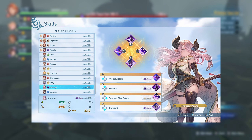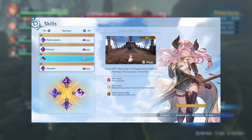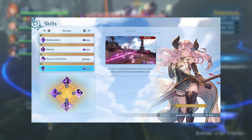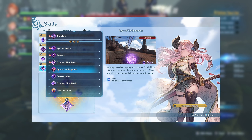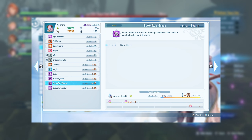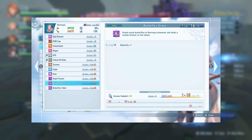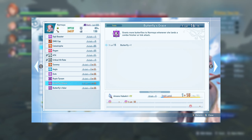Narumaya uses the standard player build of Kyoka Suigetsu, Setsuna, Dance of Pink Petals, and Transient. You can swap Transient with Apex of Nothingness if you want to slow in this spell, but Transient will generally do more damage. Because her damage output is largely dependent on RNG and butterfly generation, I recommend taking both of her class sigils, Grace and Valor.